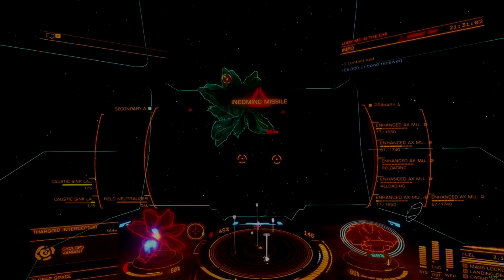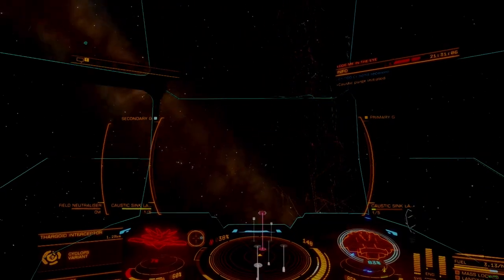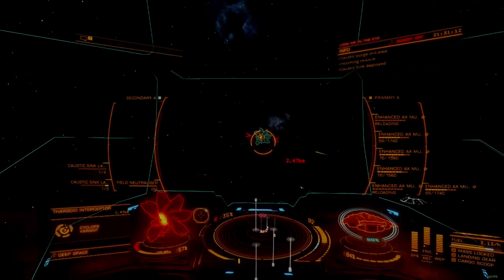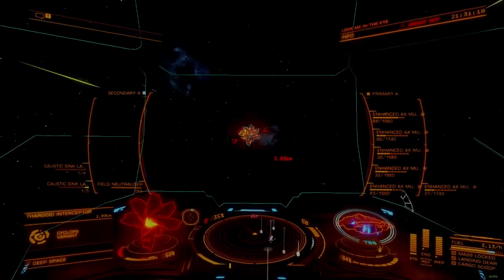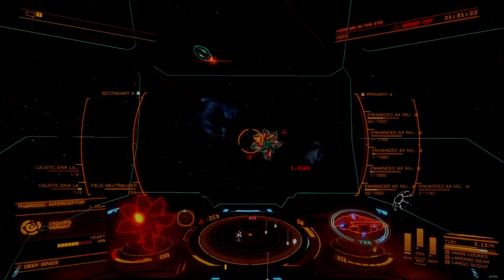A pilot's individual fighting style does have an impact on how and where you set your PIPs. More aggressive offensive builds may want to keep PIPs focused on weapons, while defensive-minded traders keep things system focused, and speed-based explorers keep things engine focused. Moving power around during a fight is still important, but you do need to be careful about when and where you do it.